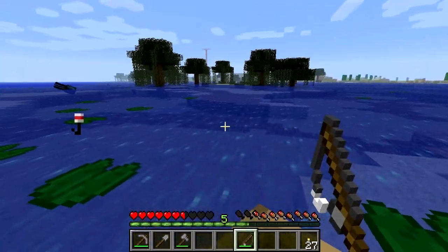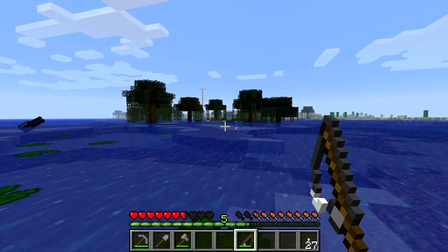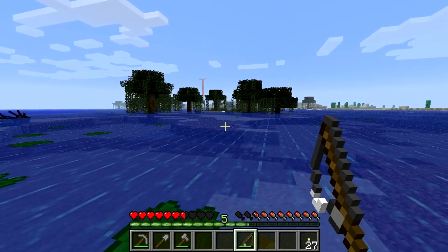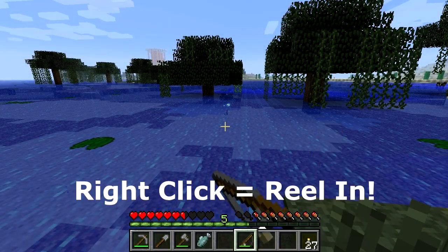Using a fishing rod you can click on any sized pool of water and a bobble will fly out of the fishing rod. After an average of about 15 seconds the bobble will start to bounce up and down and when you reel it in a raw fish will fly out and hit you in the face!